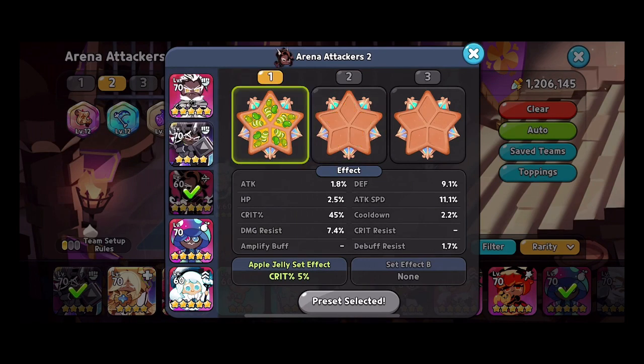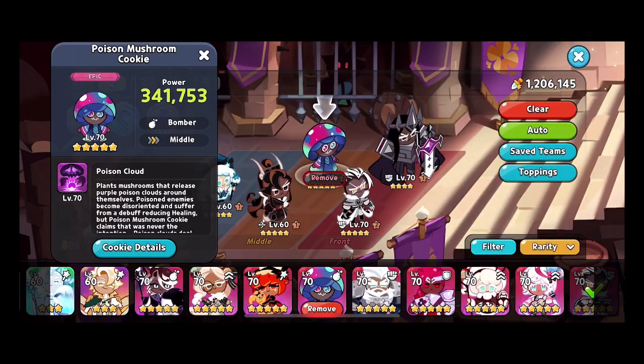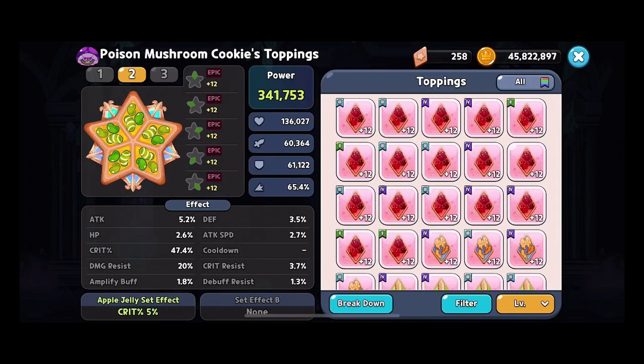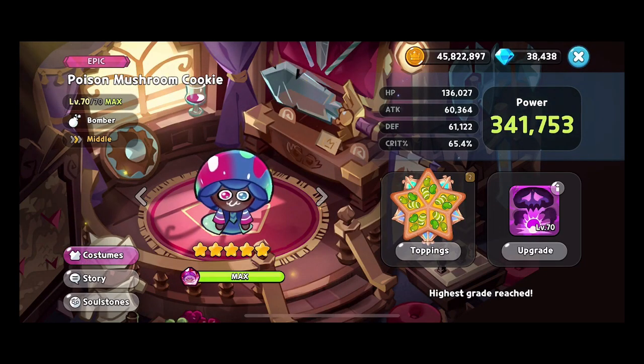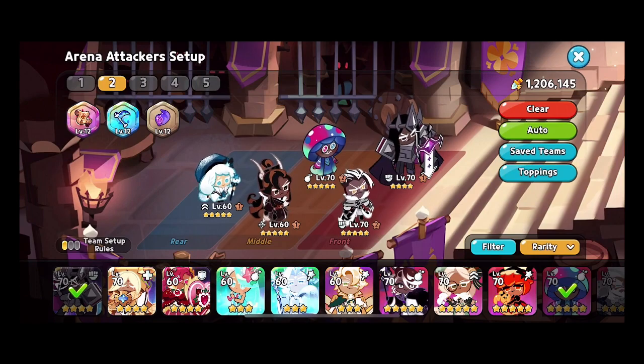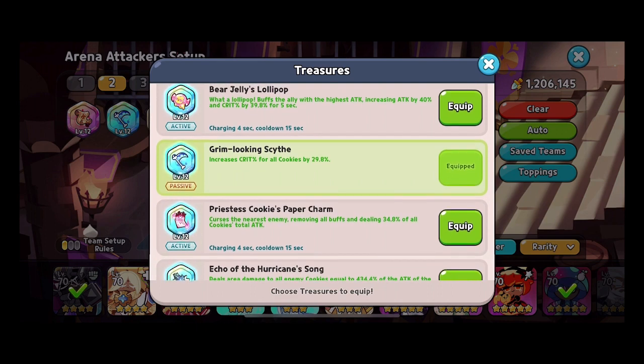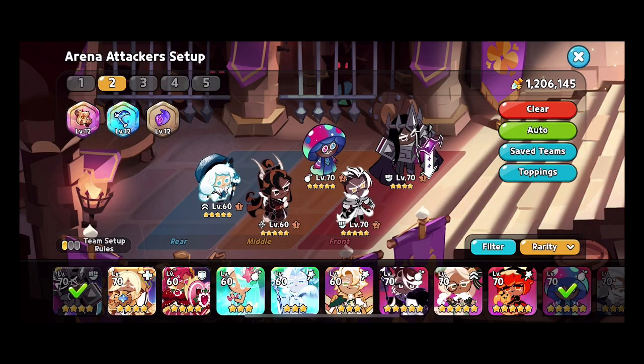All of them have a certain percentage of critical which is higher because of the monument we have. So about 47 minus 65 — about 18 percent of the critical bonus buff is coming from our monument. And then we have the scythe which is giving another 29.3, so for most of these cookies they're going to be hitting the hundred percent mark with the critical damage.